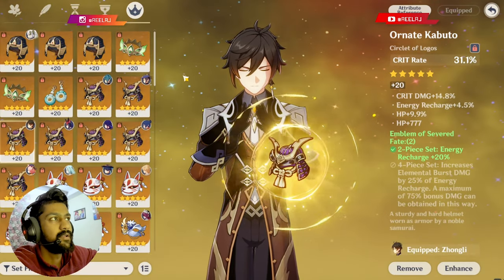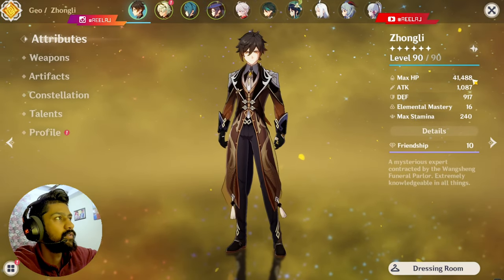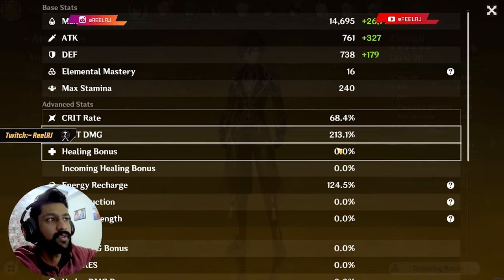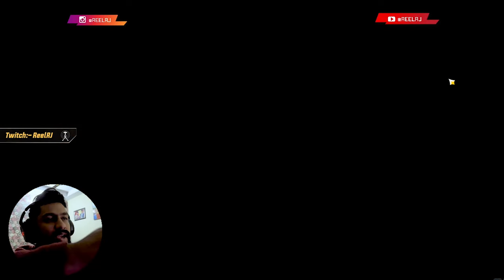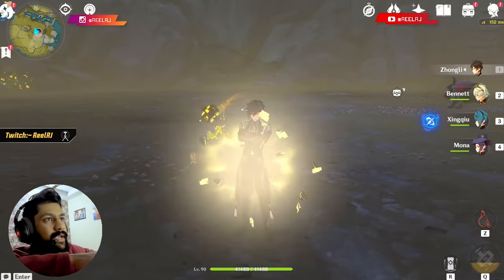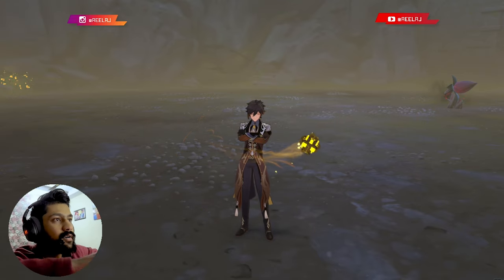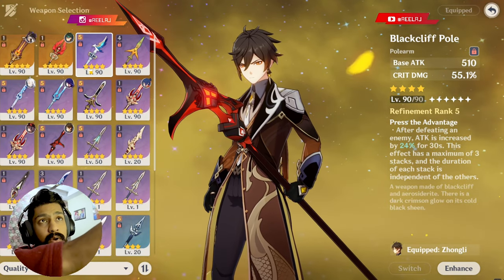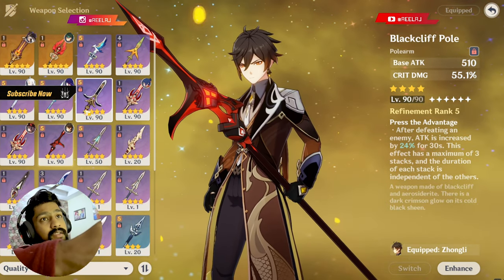This is my ideal build — with 41,488 HP and stats like this, my Zhongli hits around 70 to 80K. That's the build I'm using with the 4-star weapon. You can also switch to any weapon. A very F2P-friendly weapon is The Catch.